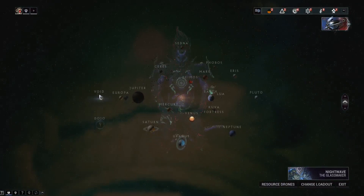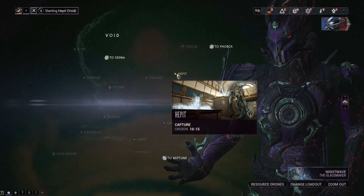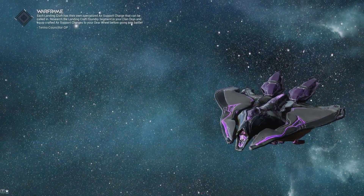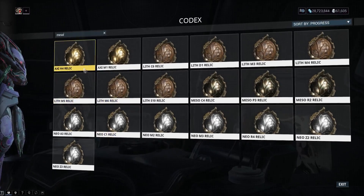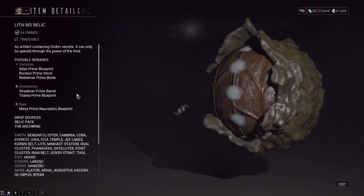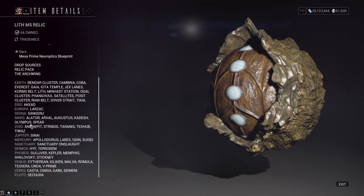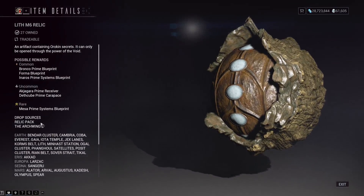So we're going to go to the Void and do the capture mission called Hepit, which is a low level capture mission. It's guaranteed to drop a Lith Relic. If we take a quick look at what items drop from relics for Mesa, she actually has two rare parts and you can get both rare ones from Lith Relics. The Mesa Prime Neuroptics is a rare from Hepit, as is the Mesa Prime Systems.